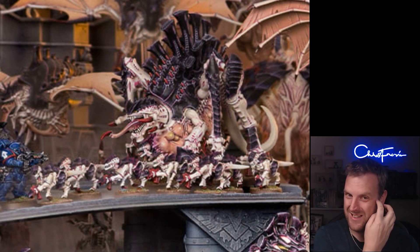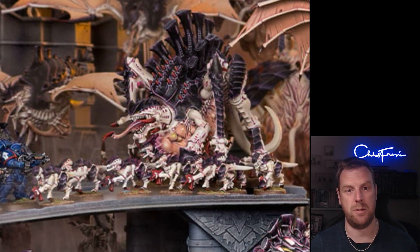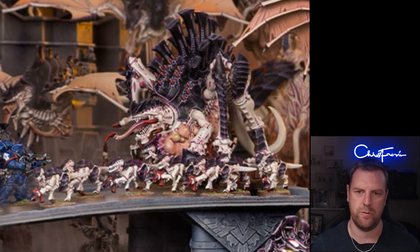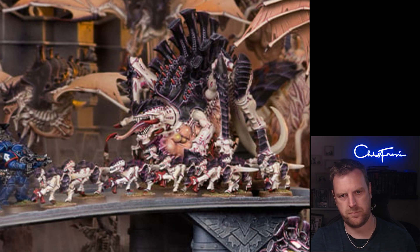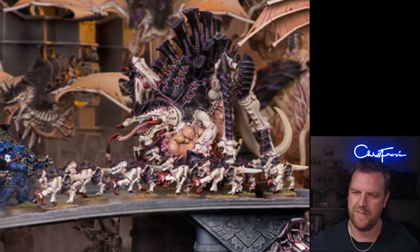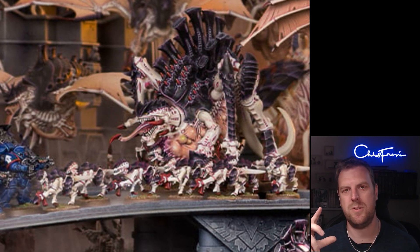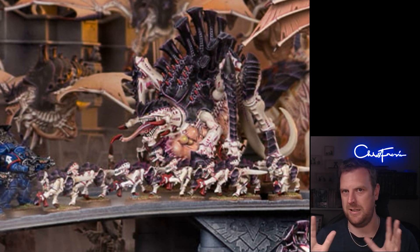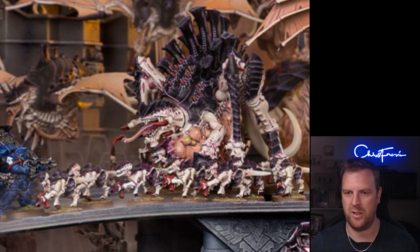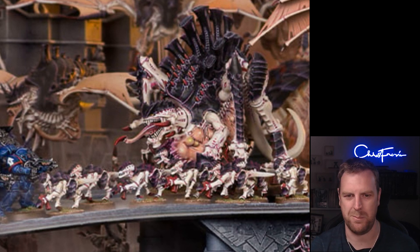Brood Guard Impulse is used in any phase — pick a Harvester unit. Until the end of the battle, each time a friendly Tyranid model makes an attack targeting the enemy unit that destroyed that Harvester unit, add one to the wound roll. So if your opponent's Desolation Squad kills a Ripper Swarm, you can spend one command point and get plus one to wound against those Desolation Marines for the rest of the game. It's one of those stratagems you tell your opponent about at the start of the game so they're a little bit scared about using their best unit to pick off your Harvesters.